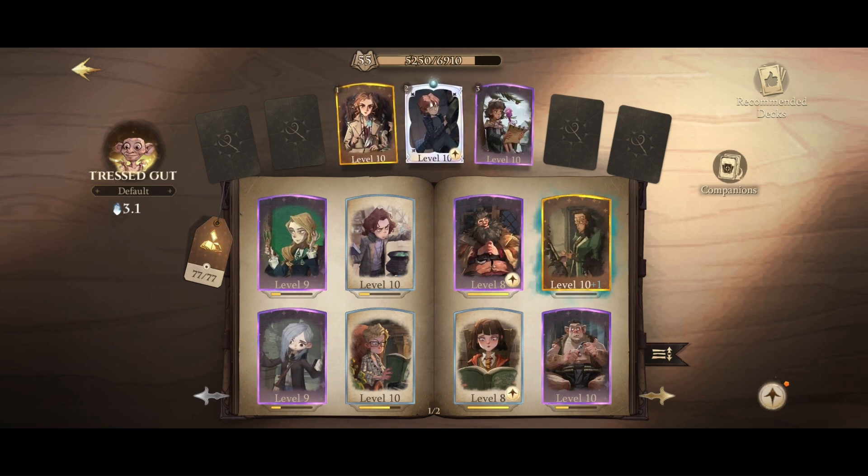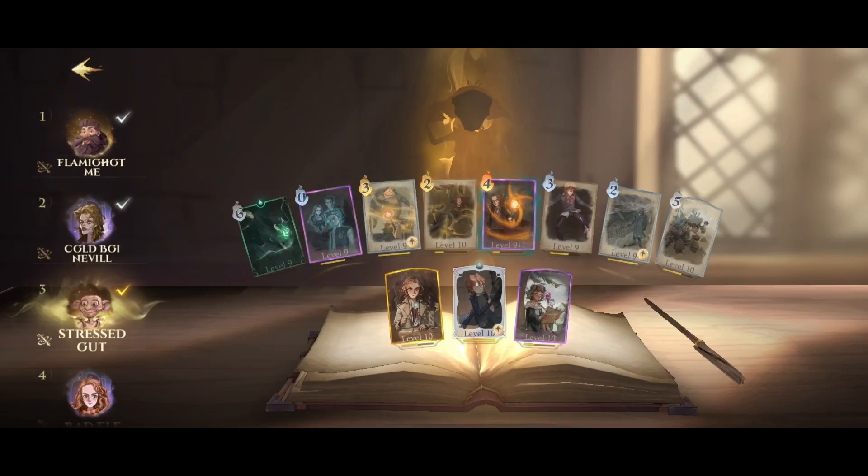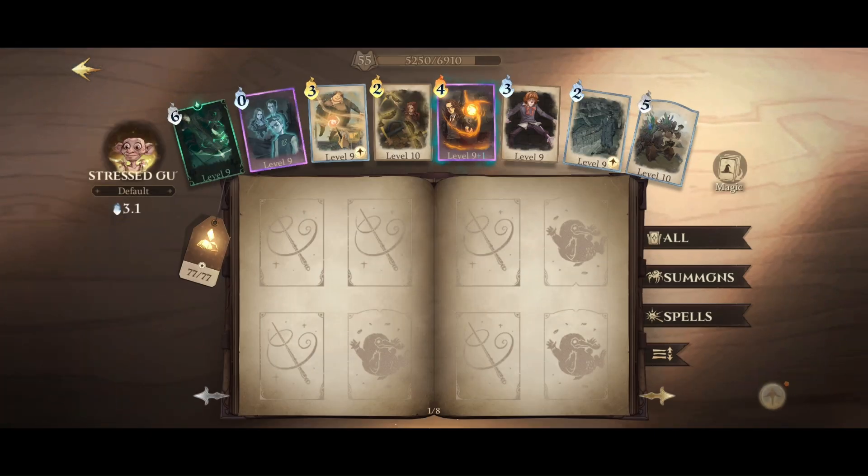Second, we have Ron, just to clear up the field in the mid game. Finally, we have Lotty Turner — honestly you could switch this with anything else. I just like her for mana at the end, though usually we don't get to this point.